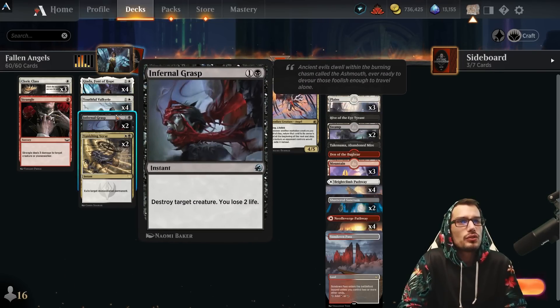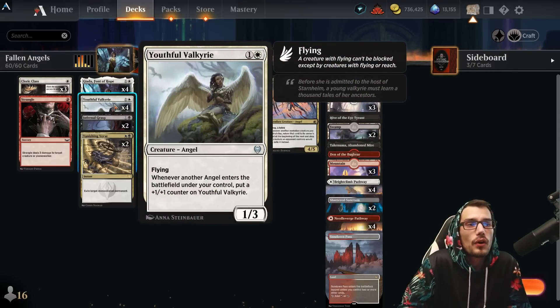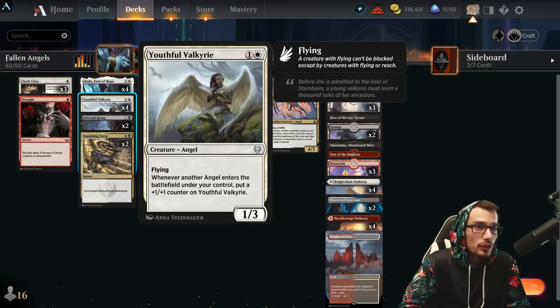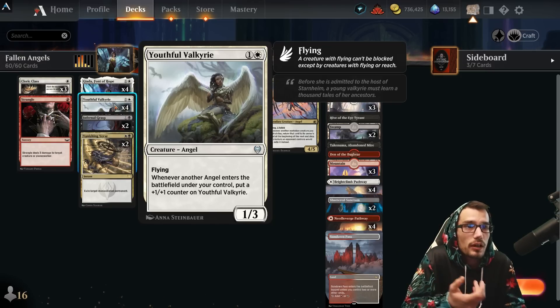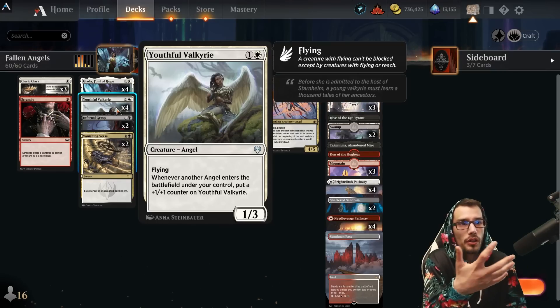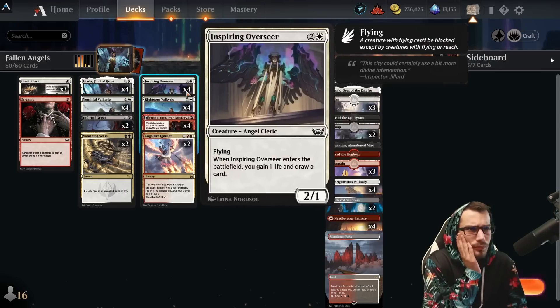Youthful Valkyrie is a good card in the build, mostly because of Font of Hope. It's a 1/3 with flying for two. Whenever another angel enters the battlefield under your control, put a +1/+1 counter on it. Kiki-Jiki making all these angels pushes up the Valkyrie, and it itself is very cheap to play. If you're stacking a whole bunch of angels through the Font, this 1/3 easily becomes much more formidable.